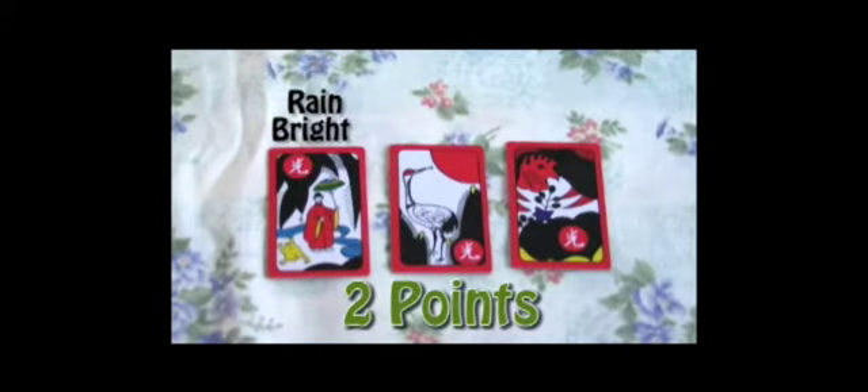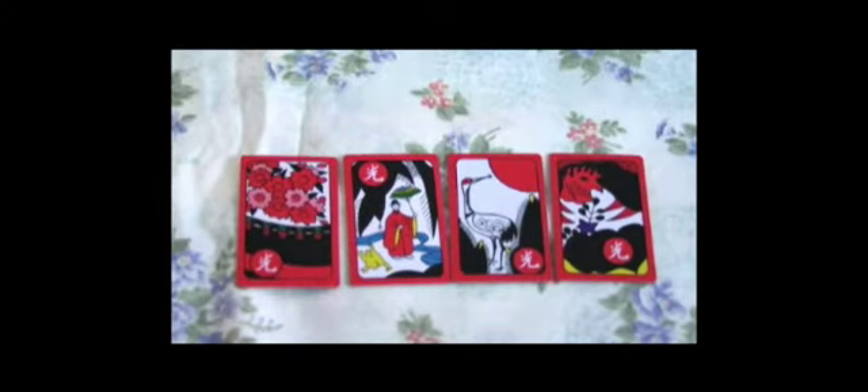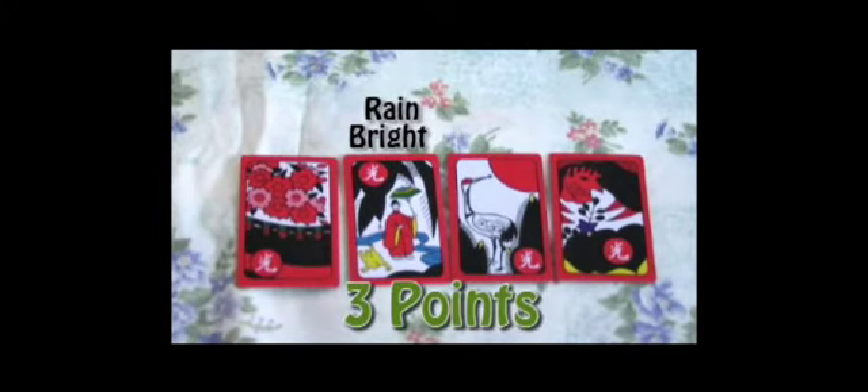There is a catch, however. Within the set of three, if one of them is the Rainbright, then that is only two points. Within that set of four, if one of them is the Rainbright, then that is only three points instead of four.